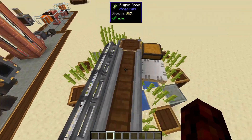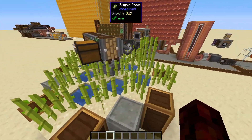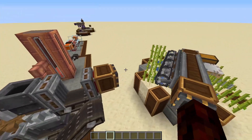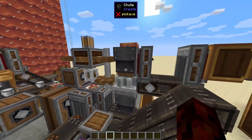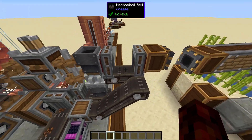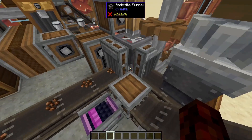The next pretty simple ingredient is sugar. Simple sugarcane farm with harvesters, with a portable storage interface to take it out, and then it goes down into a millstone. The millstone is what actually makes the sugar — sugarcane goes in, mills up, sugar comes out.